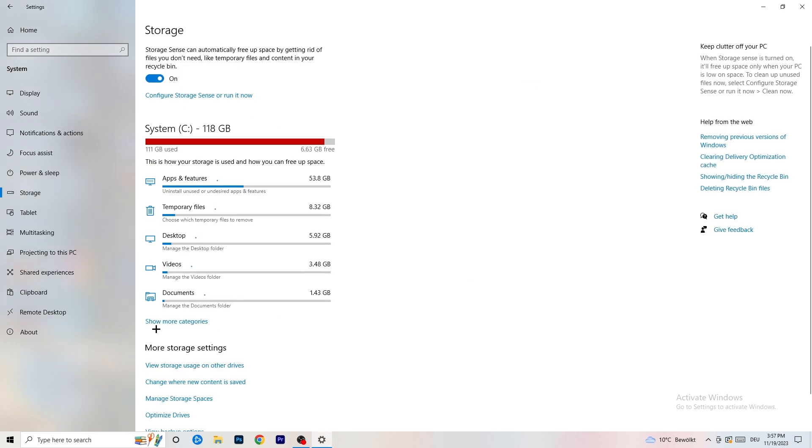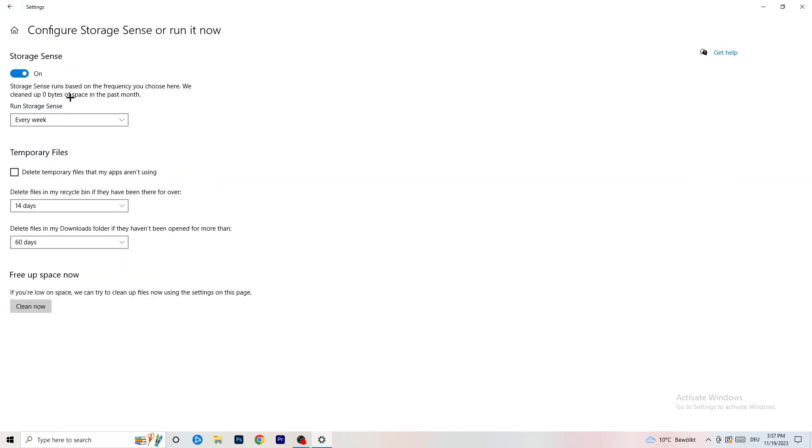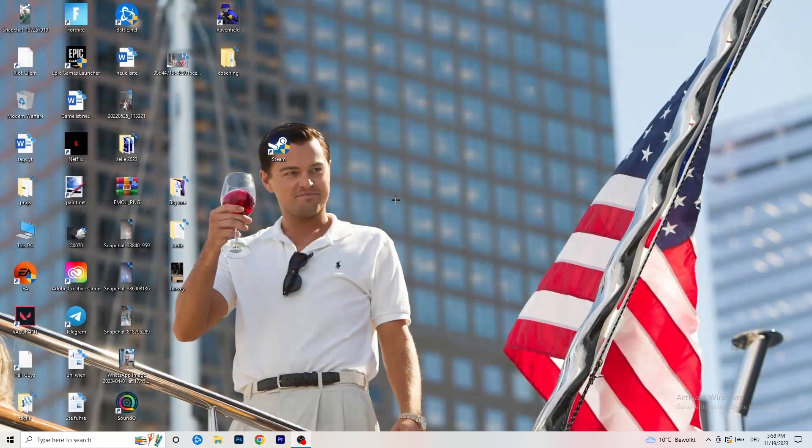Go to Storage and click 'Configure Storage Sense' and run it now. Set it to clean up every week, 40 days, or 60 days — this will delete all temporary files on your PC, freeing up storage and improving general performance. Once you're done with all these steps, restart your PC and try launching your game through the launcher or shortcut. I hope this video helped — if it did, please leave a like, comment, or subscribe to my channel.